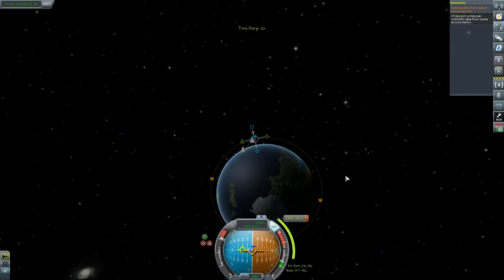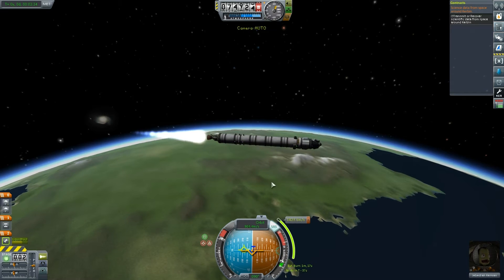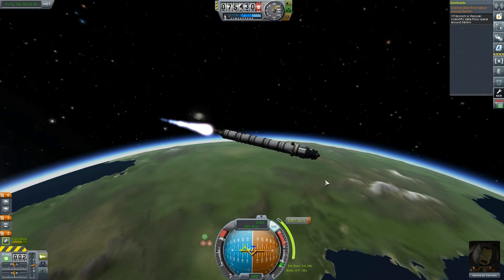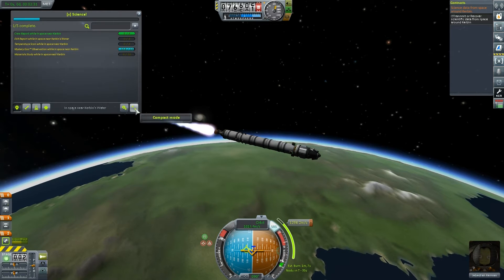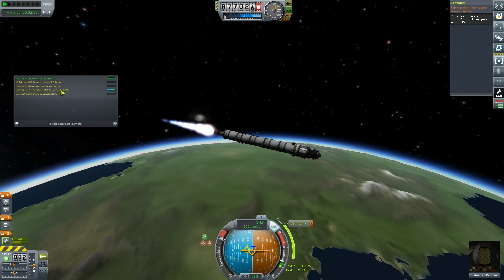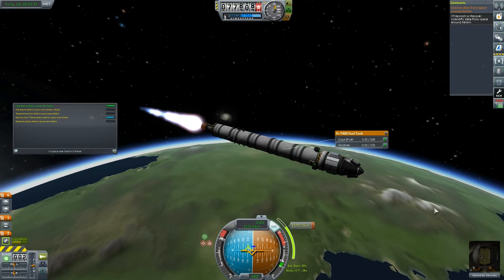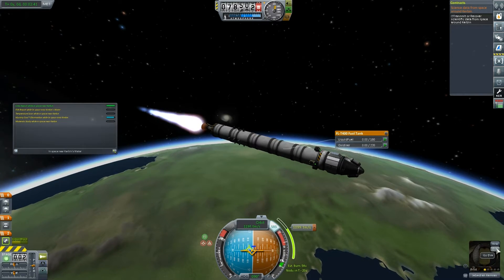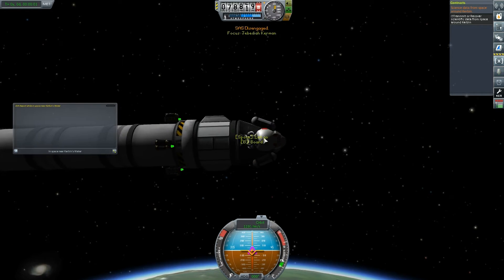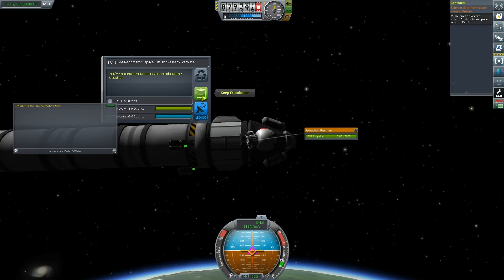We need to change our delta V by about 1,500 meters per second. Not totally confident we have the resources to do this, but we will see. I can do an EVA report while we're doing our burn — I'm going to try and do an EVA. Hopefully Jeb and I won't take off. There we go — hold on, Jeb, hold on. And he's got eight science.